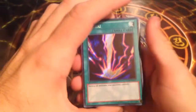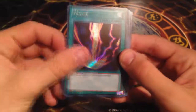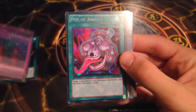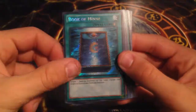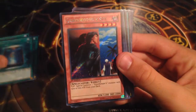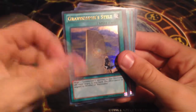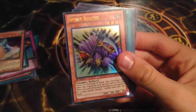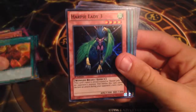Now let's do a little recap — starting with Secret Rares. We got Raigeki, Bottomless Trap Hole, Pot of Avarice (I hope this card comes back), Book of Moon, and Gravekeeper Spy. For the Ultra Rares, we've got Horn of Heaven, Gravekeeper's Steele, Harpy Queen, Spirit Reaper, and Troyden.